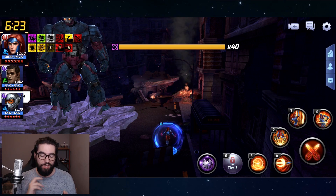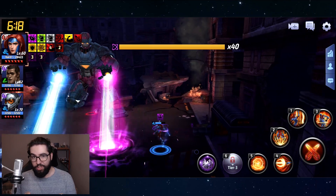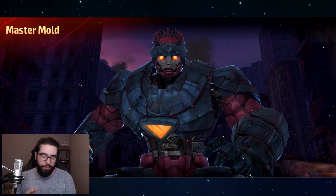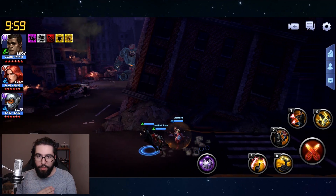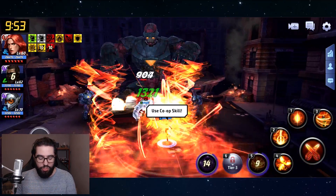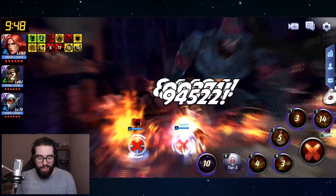Now we're going to do the exact same thing except we're going to be using her base look, and we're going to see how much damage she does there. We're going in with the same team, but this time Jean Grey has her uniform unequipped. Normally when I test uniforms I compare them and try to match up the energy attacks to see which one is better.